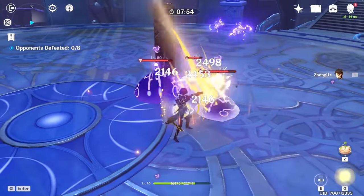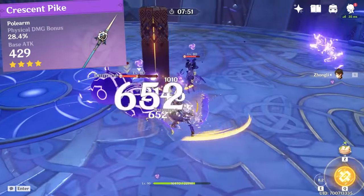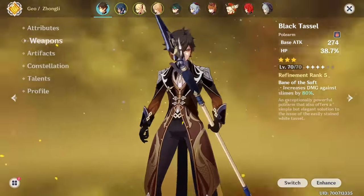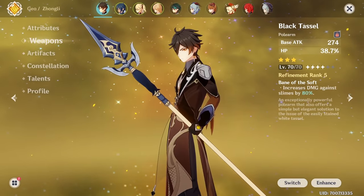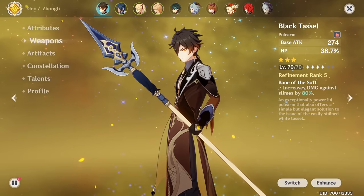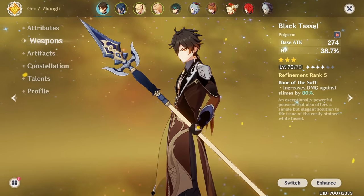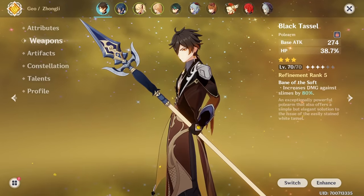Now if you want to use him as your physical damage dealer, then Crescent Pike would be the go-to weapon thanks to its great substat and passive performance. And for those who simply want a budget option or love the idea of having more shield strength, a fully refined Black Tassel is actually one of the more popular weapons the Chinese community prefers to use in places like the Spiral Abyss.